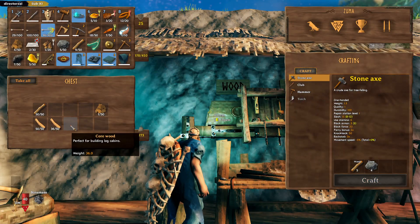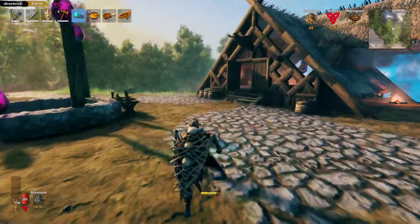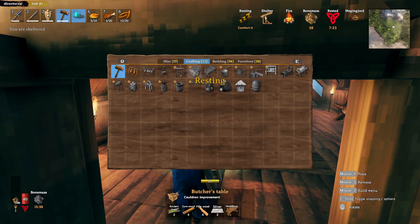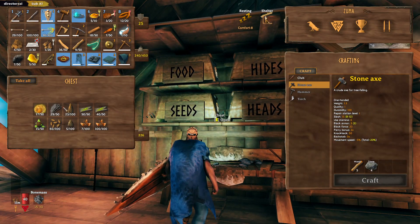Alright, let's get this Butcher's Table done. So fine wood, and the core wood as well. Let's take a little bit of that. Ancient bark was up here I think. Wow, that's a lot of ancient bark! What - I suppose it's a super duper large storage.